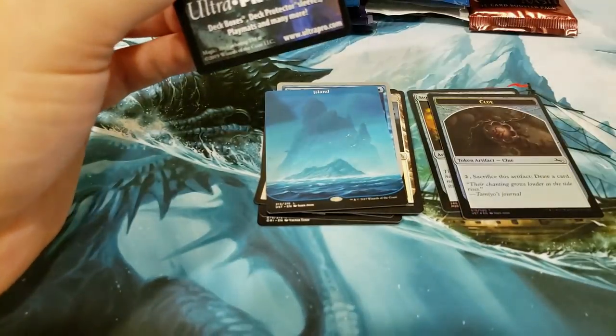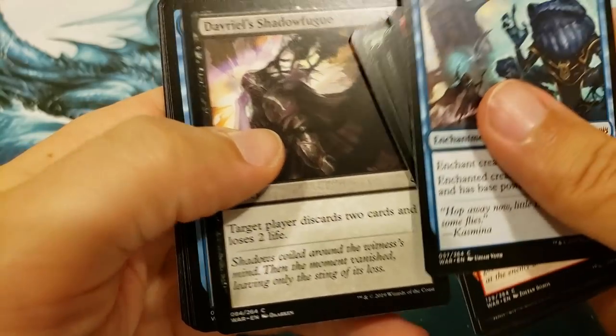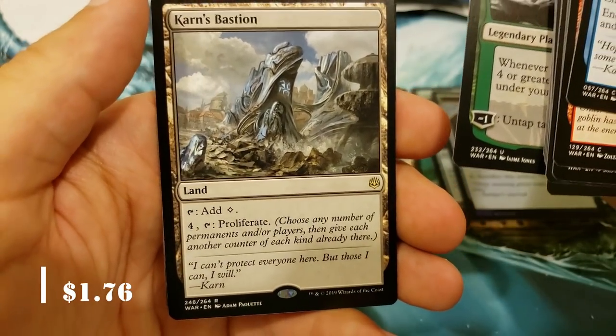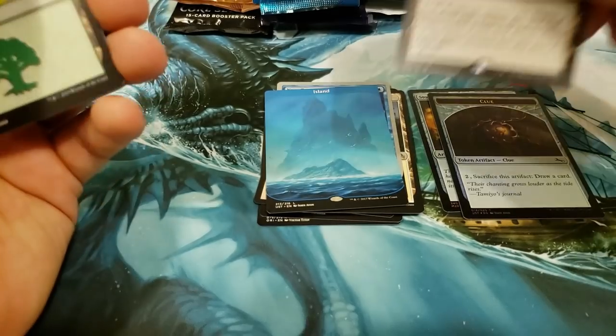Next up, we've got War of the Spark. A lot of good stuff in here — definitely tons and tons of Planeswalkers. And we are going to get a Planeswalker, and a Karn's Bastion with Proliferate. Definitely not bad as far as the lands go.